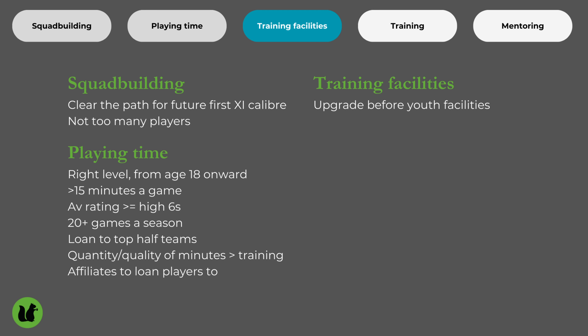Third: training facilities. I think these matter more than the actual training schedules — at least that's how I've always thought about it. I upgrade training facilities as a priority over youth facilities, because youth facilities improve the current ability of the youth intake, whereas training facilities help develop the over-16 players you can actually see. I wait until my club is rich and has a high reputation before upgrading youth facilities, but as I move up the leagues I upgrade training facilities first whenever I can. Better training facilities also help build the club's reputation and widen the pool of players interested in joining.